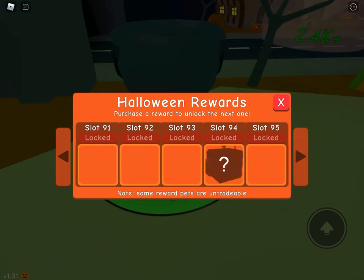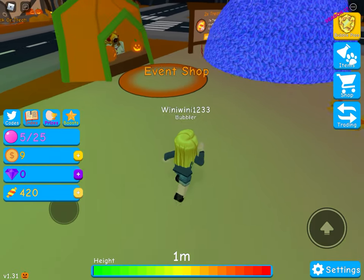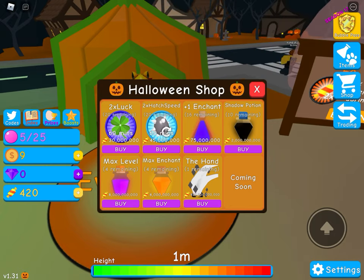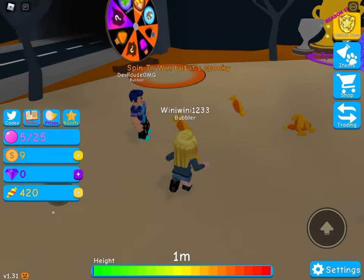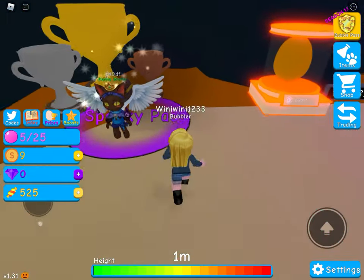Check out the spooky rewards — 150 slots. There's something that looks like an eyeball, and an event shop. There's a hand for 450 and items costing a billion. Oh my god — and there's a spooky spin the wheel!